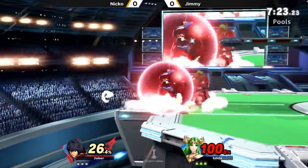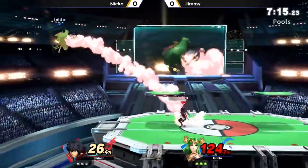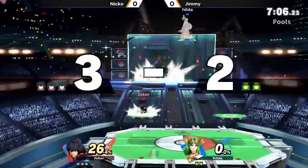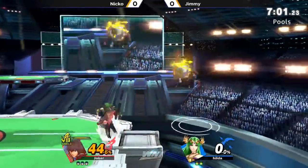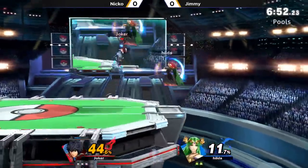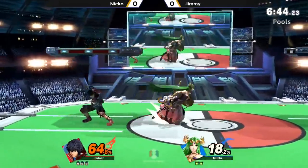I mean, you almost got to keep a library of all the Monado Arts and exactly what they do. They all do something really interesting, and if you don't know what it is, you're in some trouble. It's similar to what we were talking about with the Olimar matchup — not only does the Olimar player have to constantly manage their Pikmin, the same way that Shulk has to manage his Monado Art usage, but as the person playing against those characters, you also have to understand what each Pikmin and each Art does, their different properties and how to combat them.